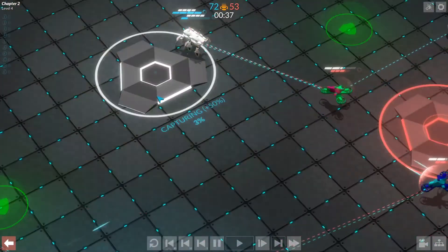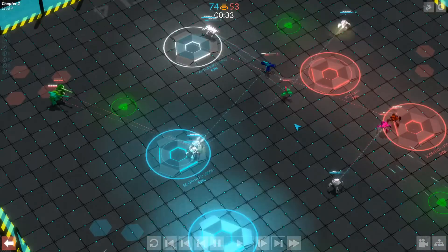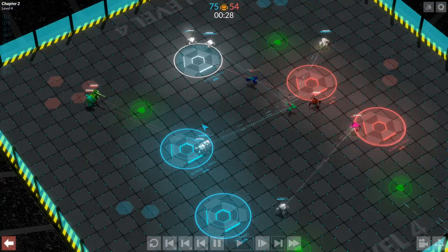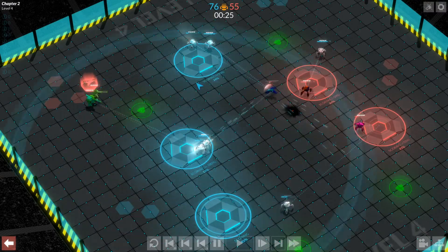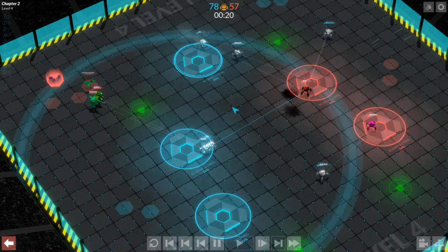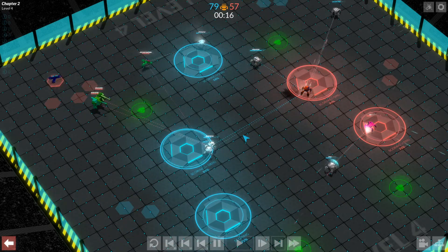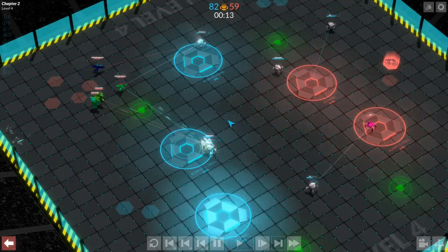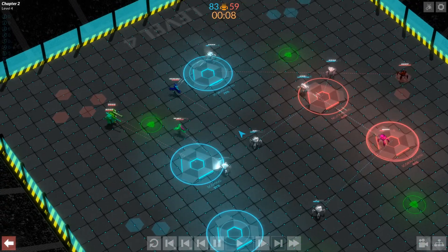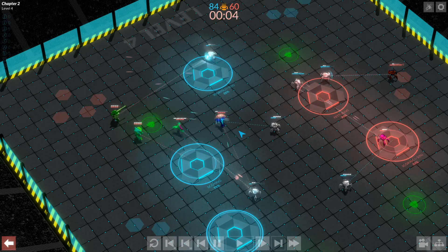You can see they controlled the base and we were taking it over — what it actually said was 'neutralizing'. So the states of the base are: scoring, restoring, neutralizing, and capturing. Neutralizing is going from one team to neutral. Capturing is going from neutral to owned, and restoring is also going from neutral to owned. It kind of makes sense after you see it a few times, but trying to describe it, I think I'm doing more harm than good.